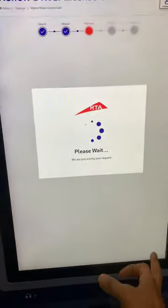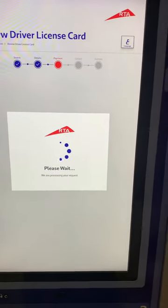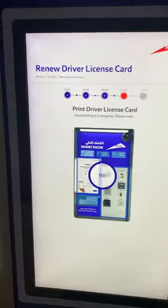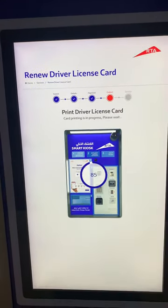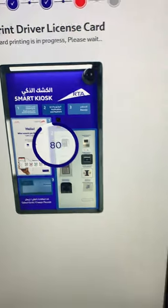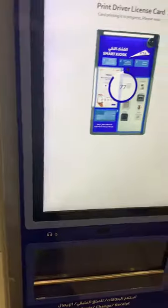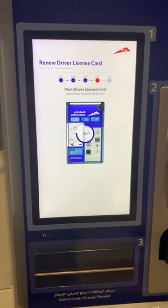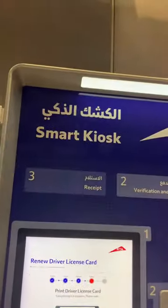Okay, proceed. As I know, it takes a few minutes. It's showing a countdown — 84 seconds, 83, 82 — the license is basically being generated inside the machine. It's the easy way to get your license from this RTS Smart machine. I'll receive my license here at the bottom.